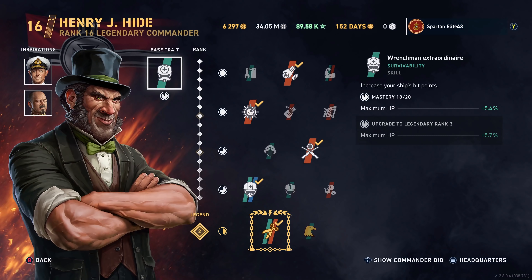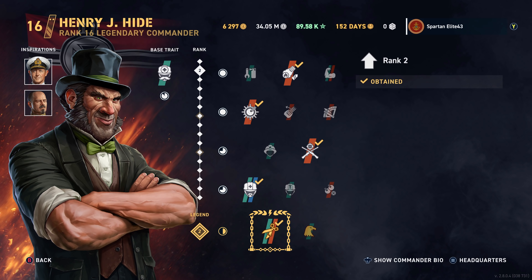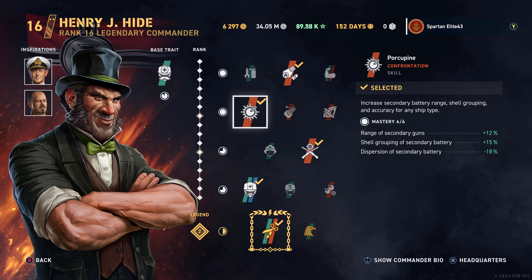We're using Henry J. Hyde, but I have made a slight change from the usual. We've got Andrew Cunningham, we've got Friends Von Hipper, and then we have Flammable Cannoneer. I swapped out Alladad for the Porcupine on my Grosser Kurfürst. The reason I did that is Porcupine gives you a lot of good things, but the Grosser Kurfürst has 420mm guns, which don't seem to have the same penetration problems as the 15-inch guns on the Bismarck or Tirpitz. So that's why for this build I went with Porcupine.